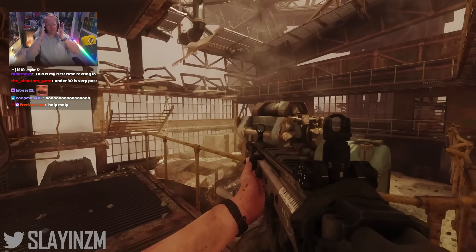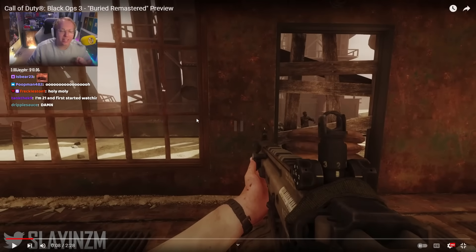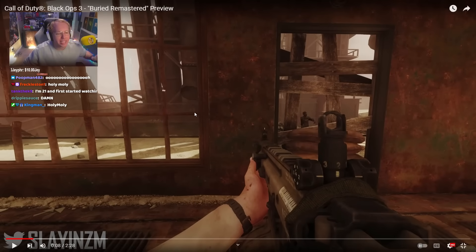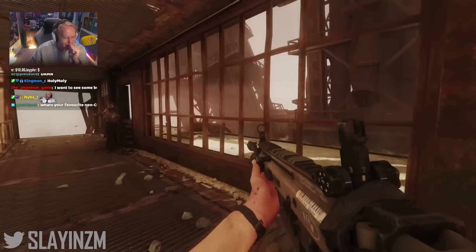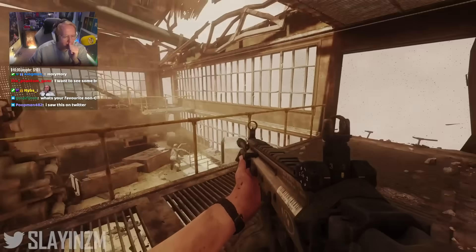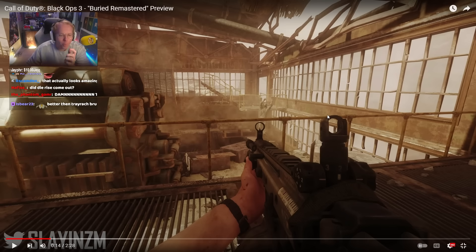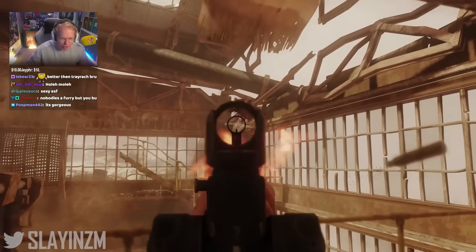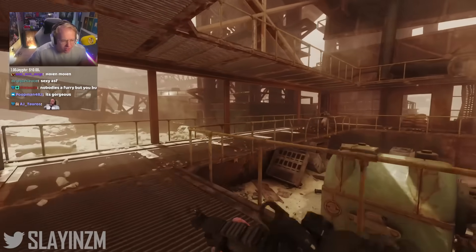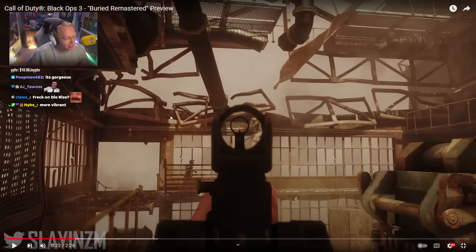Wow, look how good this looks. I can't wait to see the speedrunners play the BO3 versions of the Victus maps — Transit, Die Rise, and Buried. Do you see how much more colorful Black Ops 3 is as a whole? I know the main color you're seeing is brown, but there's just a different sort of energy with the textures. It looks good.